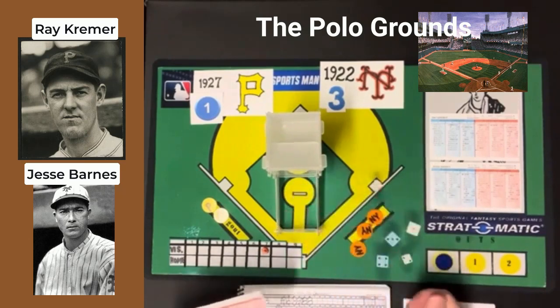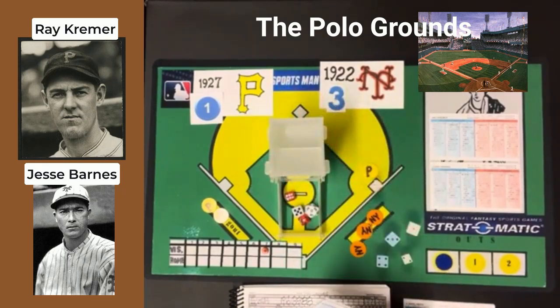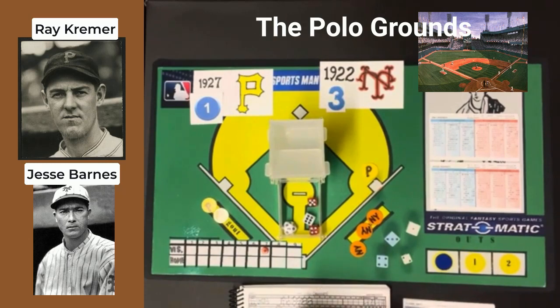Paul Wehner leads off the top of the seventh against Jesse Barnes, getting a 5-7 — that's going to be a single. Glenn Wright comes up and gets a 6-9 batting right — is that a home run? Get out of here! Glenn Wright just hit a home run and tied the game 3-3! Barnes gives up another big hit. Considering this is the 1920s and you didn't see home runs like this, there have already been two in this game.